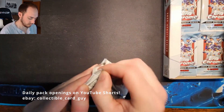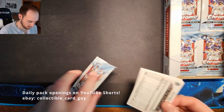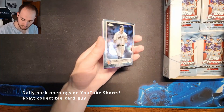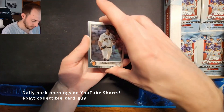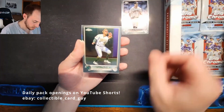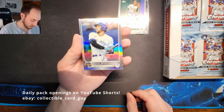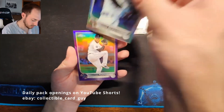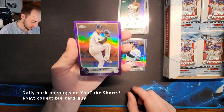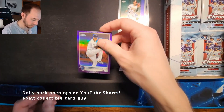Pack 13: Carlos Rodon, Christian Pache, a George Springer All-Star Game Insert — very nice — and Eduardo Rodriguez Purple Refractor.